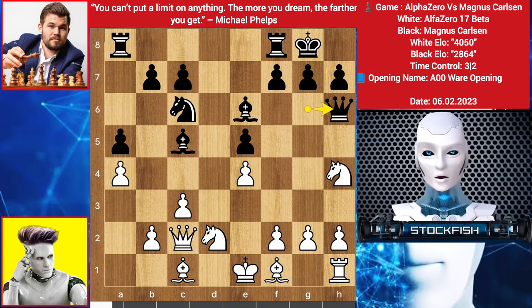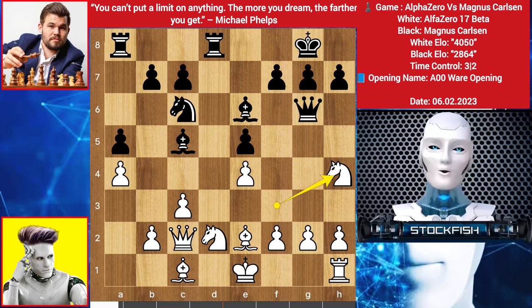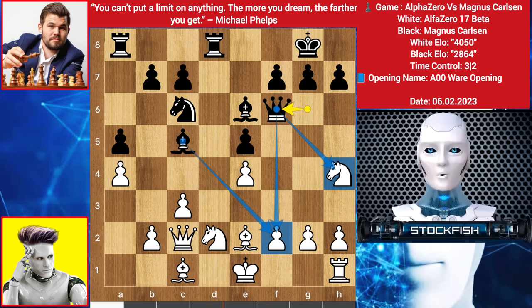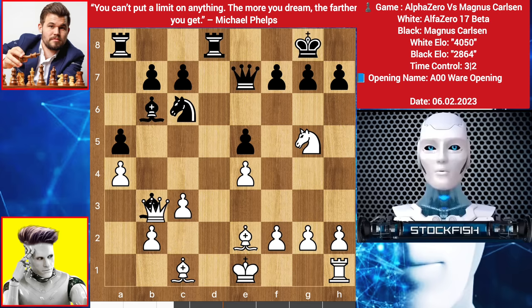Queen goes to h6, knight back to f3, rook f goes to d8, bishop up to e2, queen slides to g6 targeting this pawn, so knight to h4 again, queen slides to f6 targeting the pawn with the bishop and threatening the knight at the same time. Alpha brings back his knight, queen back to e7, knight goes to b3, bishop back to b6, knight comes to g5 targeting the bishop. Magnus takes the knight with his bishop, we have queen takes b3.